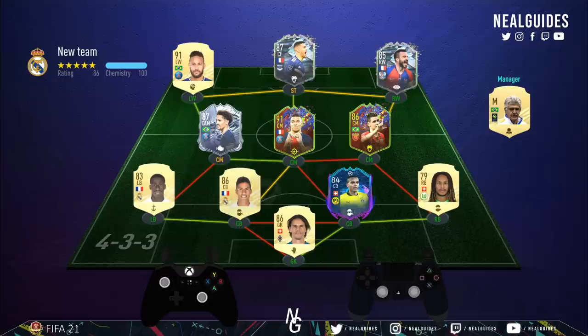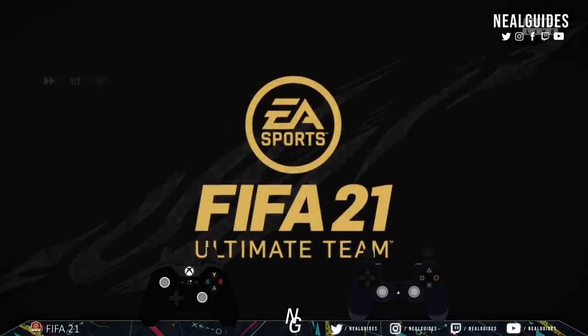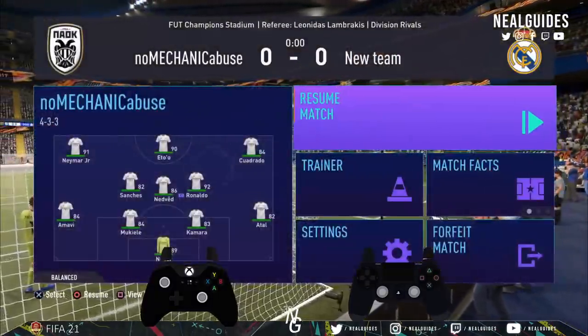I've got the controller on the screen so you can see exactly what I'm doing, and this would be an attack tool for the 5-3-2 and just generally for all formations. I've got the eye tracker as well, so a little blob moving around — that is my eyesight movement. I'm going to walk you through everything live, how you can attack.